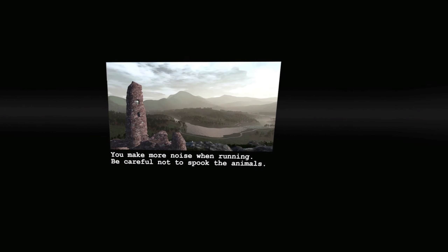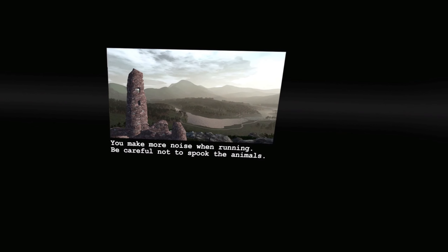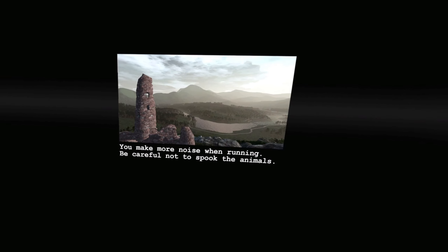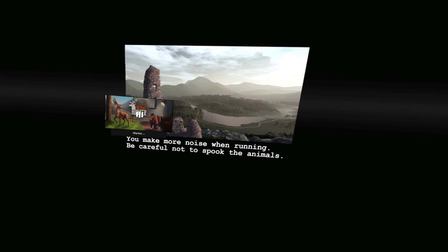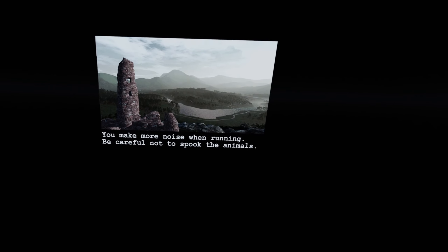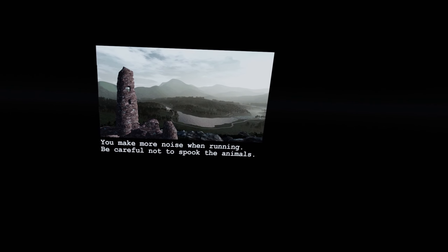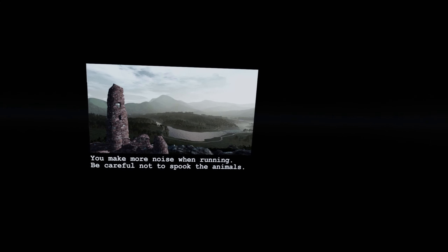Just click it and we go to travel. As you can see, it shows you: make more noise when running, be careful not to spook the animals. That's important because you can actually crouch and go really low to make as little noise as possible. When you run through a bush you make more noise, and if you step on twigs you make twig-breaking noises. It's really nice.